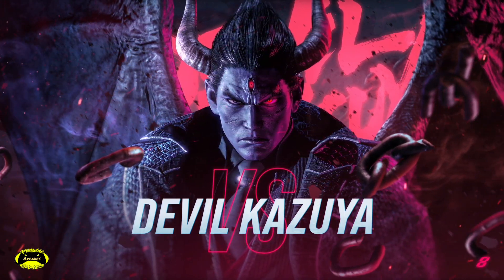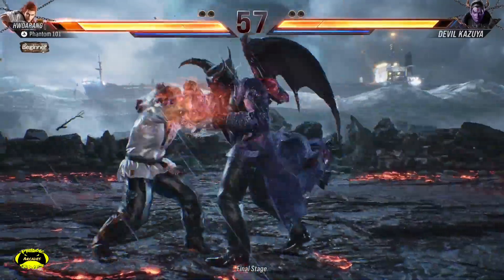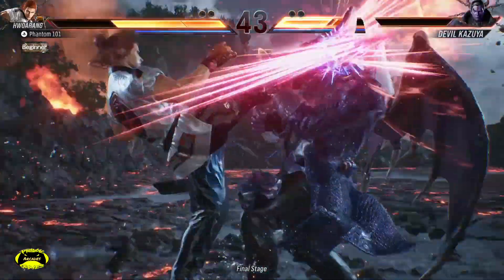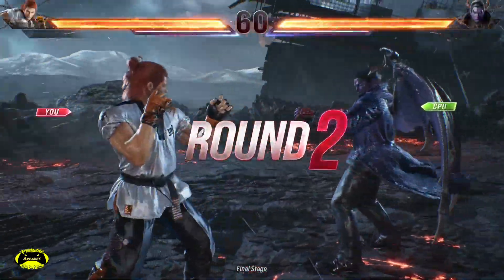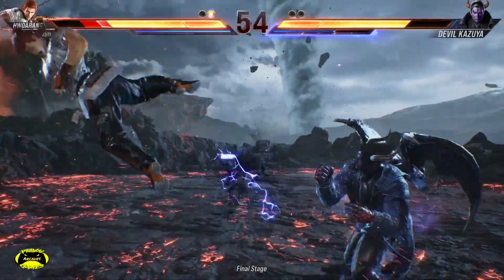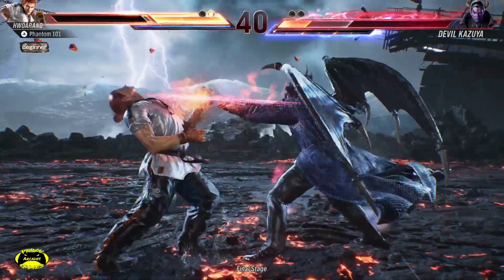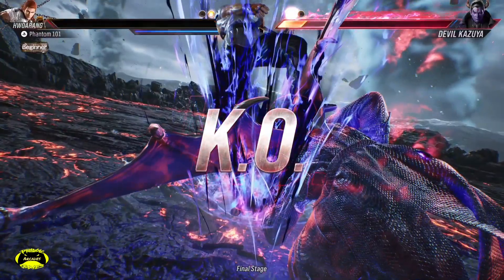Oh my goodness, this is Devil Kazuya — Round One! This is another awesome classic level — look at the twisters in the background, it's like fighting next to a storm. This is really nice. I don't think the twisters will get too close to us. When you play Devil Kazuya, you have to stay on him — you don't give him any chances. Once he gets going with his combos, you're in trouble. There we go — I got him down! What a move from me!